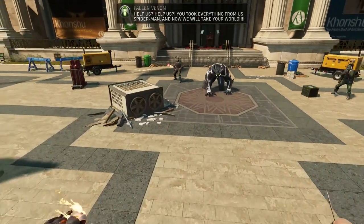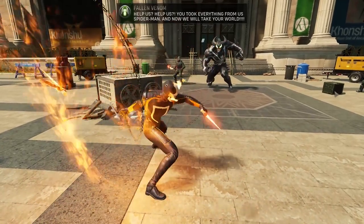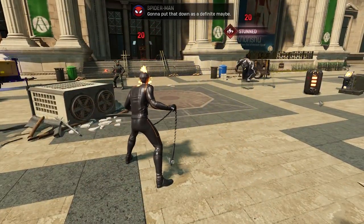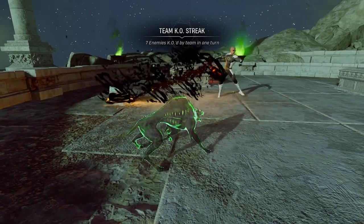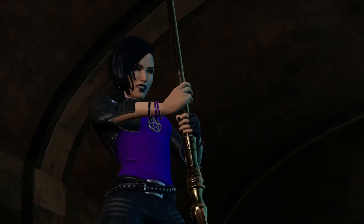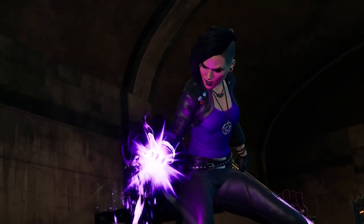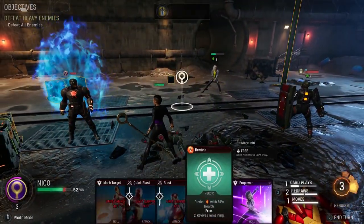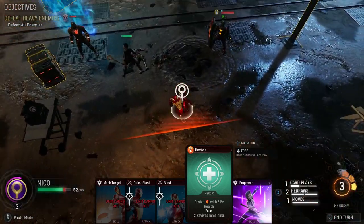Unlike XCOM, there's no grid or cover system. Your heroes have a little bit of movement to make sure they're in the right position to get out of danger, or the correct angle for sending objects flying in the right direction, but this means defensive tactics are far more about using cards for healing, taunting, blocking, or determining which enemies you need to focus damage on to ensure they're dispatched before they deal too much damage right back at you.